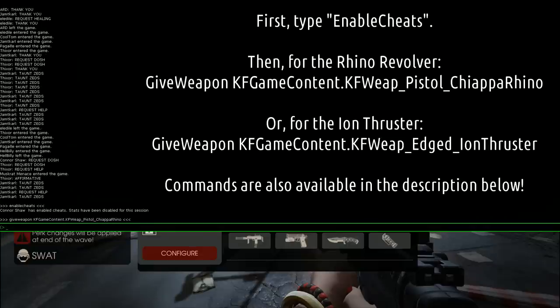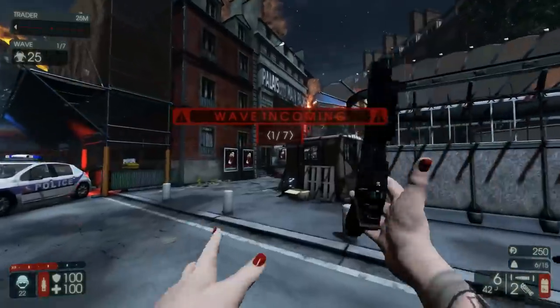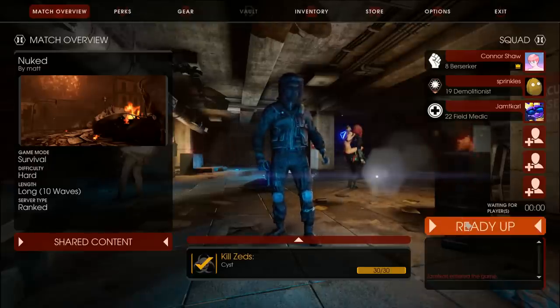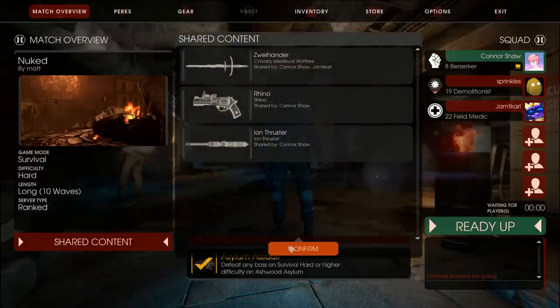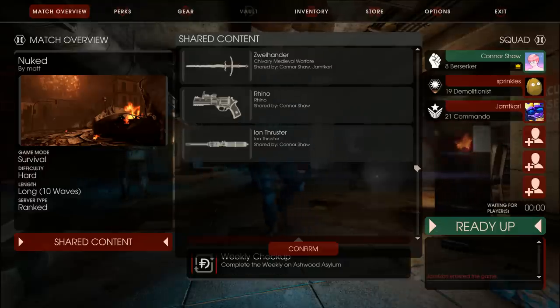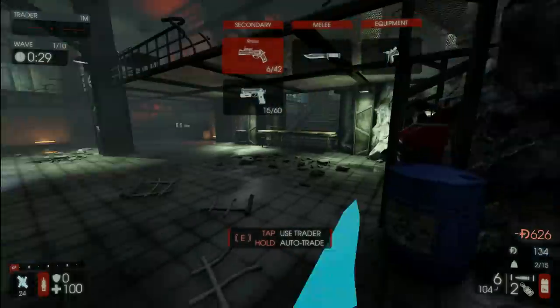Of course, you entirely understandably will not earn achievements or experience while doing this. The other route of access to previewing the value of these DLC weapons is the shared content feature. If you have a well-to-do friend who sees twenty dollars as chump change and purchased the DLC for themselves, tagging along with them will give you a chance to take the saber or Rhino out for a spin. So long as any one player in your party of up to six owns a DLC weapon, everyone in that match will have access to it, provided they decide to play the class it's attributed to, and save up the in-game dosh to purchase it during the match.